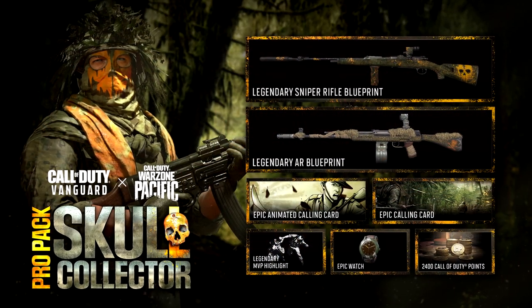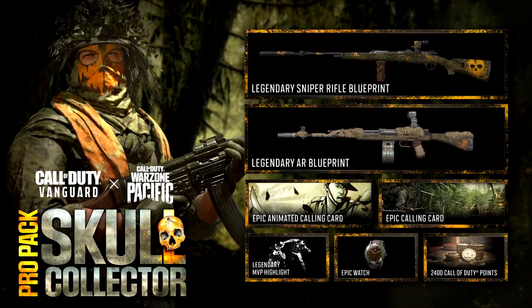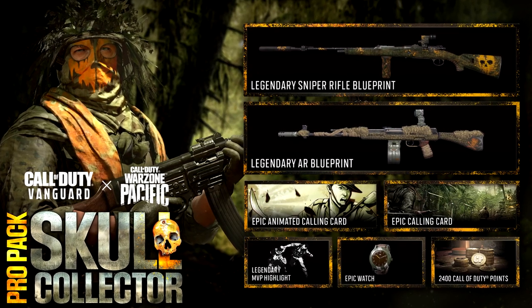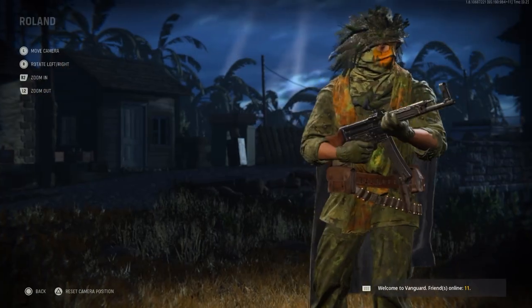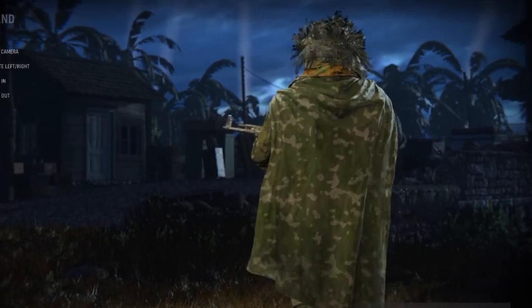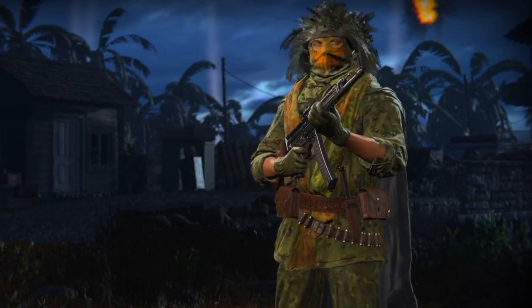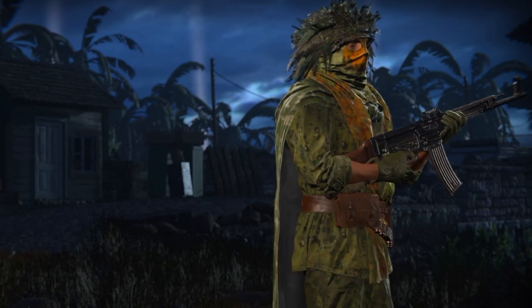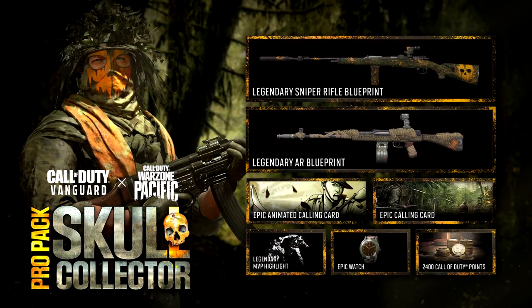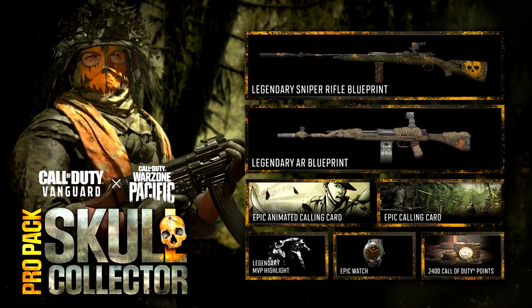Starting with the Skull Collector Pro Pack, this one should be available on the 13th of December. A few people might be waiting for this to get the 2400 cobwebs, maybe to buy the battle pass. Looking at this new legendary skin, it is for Roland and it's called the Jungle Spectre in game. We've got the camouflage with the skull mask — it does look like COD Ghosts. Also included is the legendary Pythonony sniper rifle bolt action blueprint and the Asinonyx legendary AR blueprint.